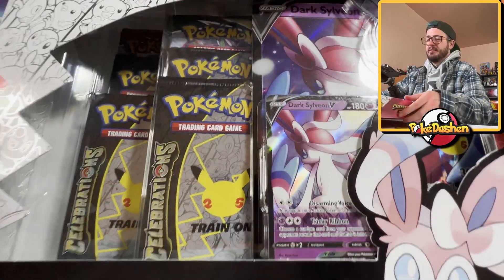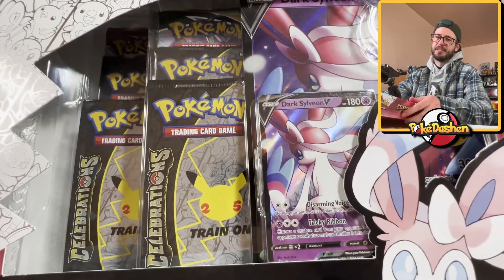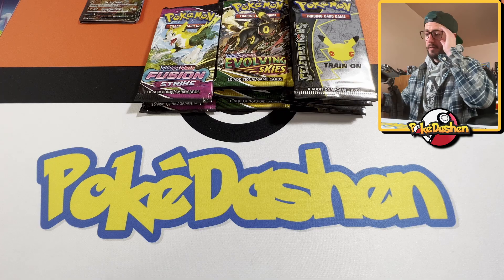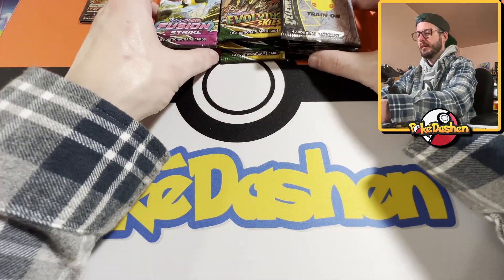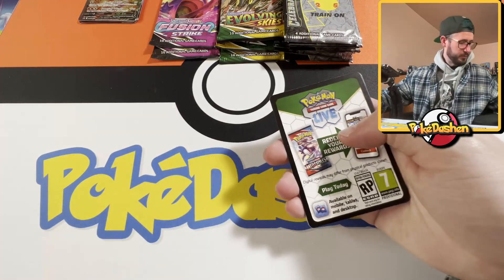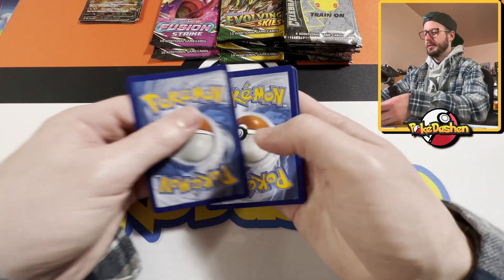Let me hurry up and rip through all these boxes, get them all lined up so we can just get to ripping. We've already opened this on the channel. A few moments later — all right, so here we are, we got our 12 Celebrations packs, the Fusion Strike and Evolving Skies. Not expecting to pull anything from Fusion Strike honestly, it's been a little bit difficult.